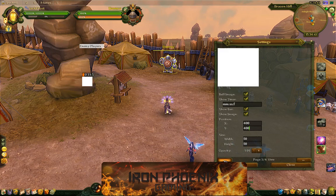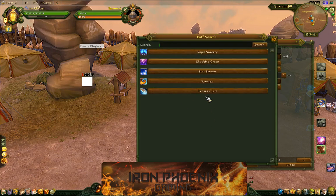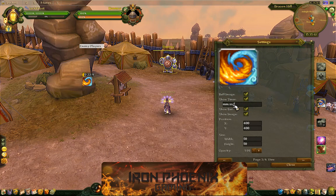The next one I want to track is going to be my Synergy buff, and that's going to be a buff on myself again. Click on that, go 2 to the right, remove the minutes. I like this one to be at X 800 by Y 325. Hit save.